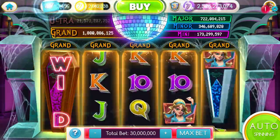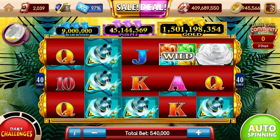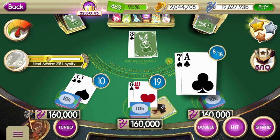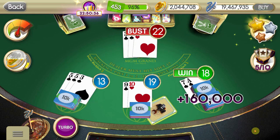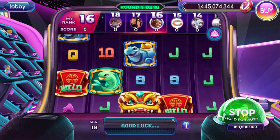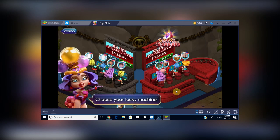MyVegas Slots on mobile — the first spinoff game they ever developed — is available on Android or iOS and offers a portable version of the game. My Konami Slots is available on both PC and mobile, but is most popular on mobile. MyVegas Blackjack is the most skill-intensive version, a full-blown Blackjack title only available on mobile devices with its own chip pool and loyalty points. And finally, MyVegas Pop Slots, available exclusively on iOS and Android, is the only mobile slot RPG that offers real-world rewards.